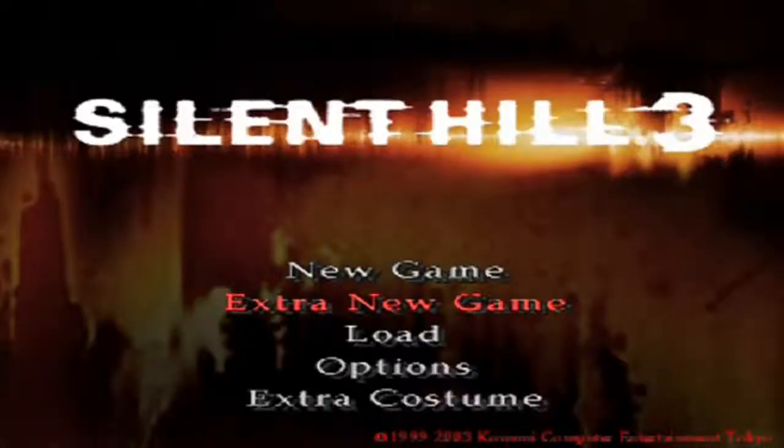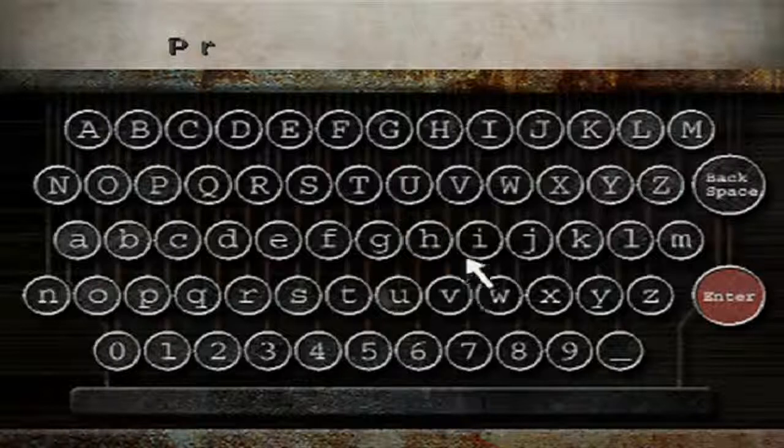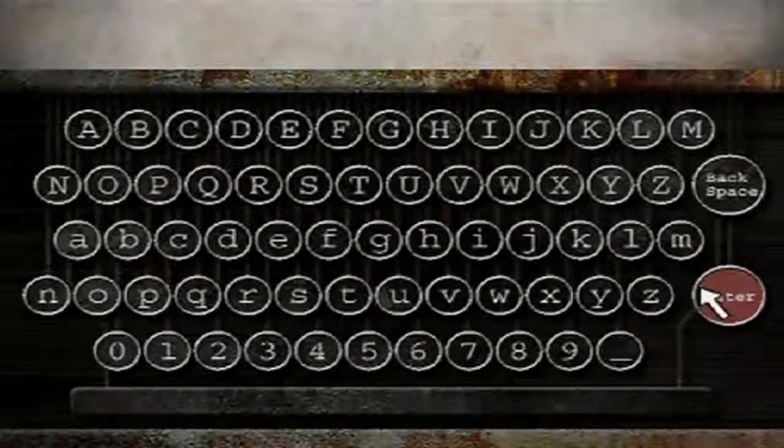Hey guys and gals, welcome to a bonus episode of Let's Play Silent Hill 3. I'm going to show off a very weird extra costume. To get it, you have to clear the game and in the extra costumes type in 'Princess Heart' — which I'm doing right now. It's really hard to do this... there we go. Enter, and we have the transform costume.